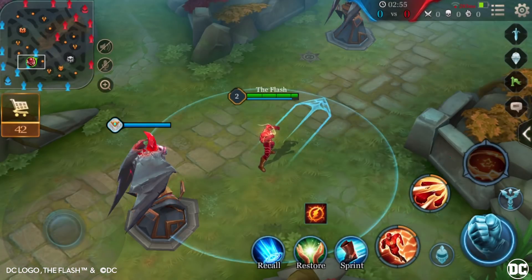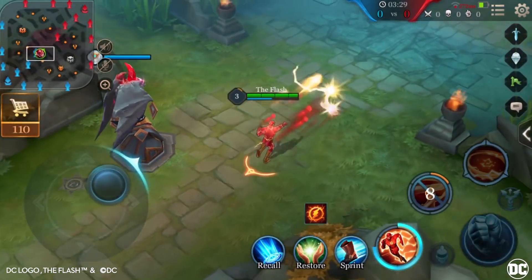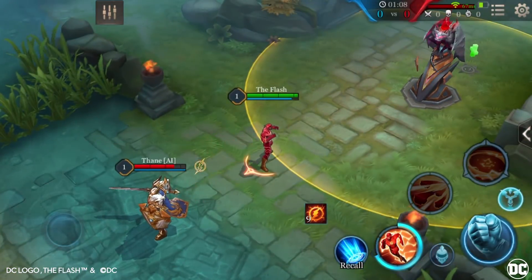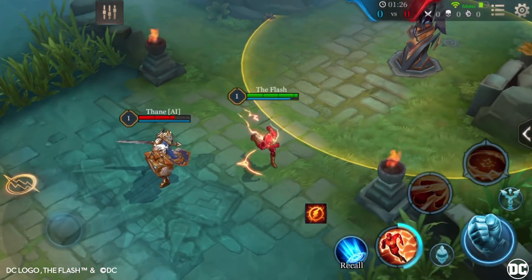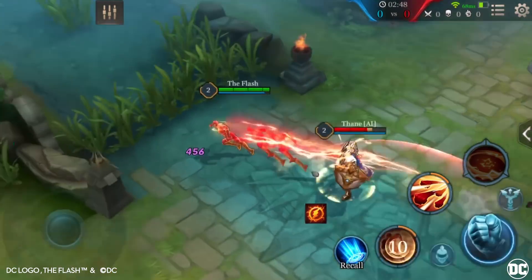The Flash cannot be controlled while dashing and can cancel the dash by using another ability. When The Flash reaches his destination, he can activate the skill again to return to where he started, dealing 300 magic damage. Enemies damaged by the initial dash are dealt an additional 450 magic damage.